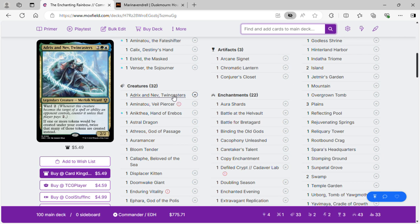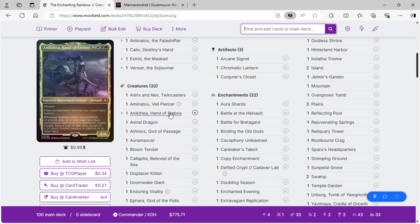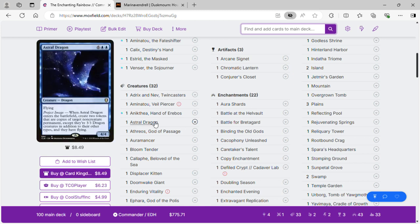For creatures: Adrix and Nev Twin Casters, because we're going to be making copies of our tokens — this one will make twice that many instead. We have Aminatou Veil Piercer: if an enchantment is the first card drawn each turn, we can recast that enchantment for its miracle cost to get cheaper enchantments. Niko, Hand of Erebos, will exile enchantments from our graveyard making a creature version. Ardax the Dragon makes copies of our non-creature permanents like enchantments as creature versions.